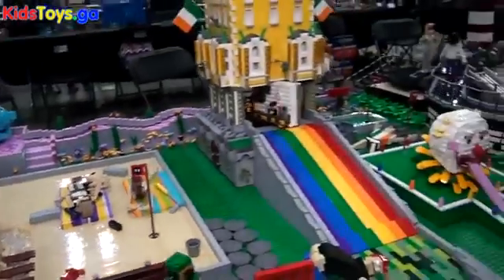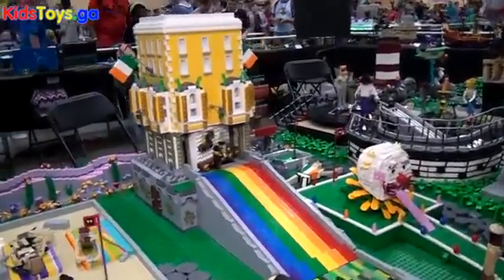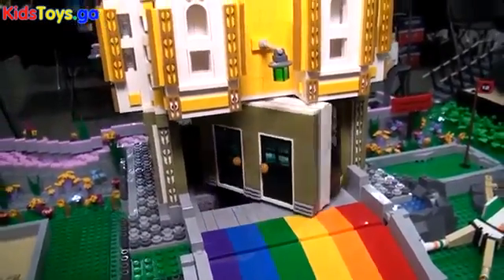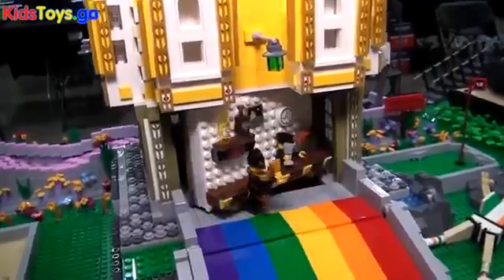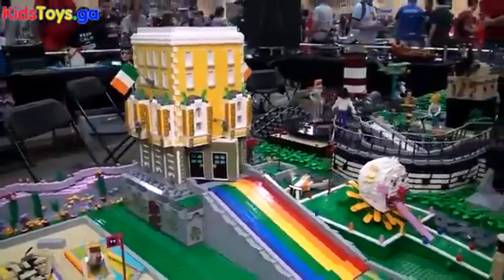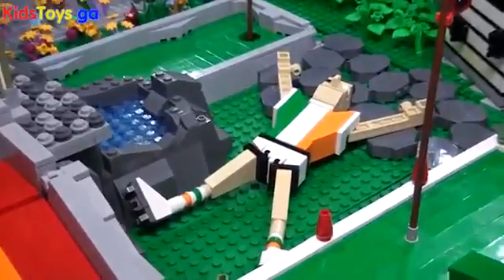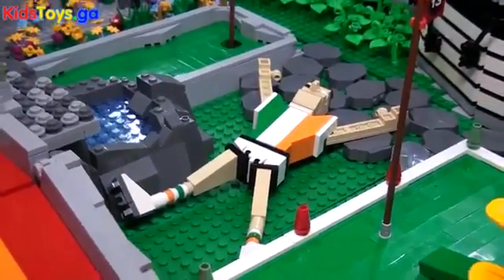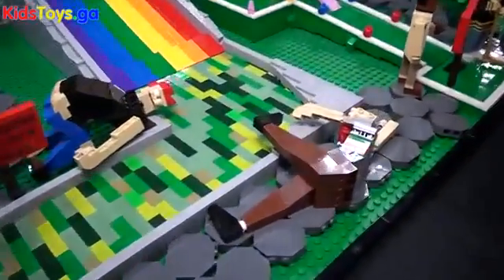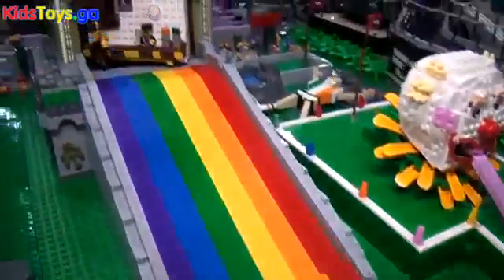Next, Heath Floor and Matt Roundtree worked together on an Irish culture themed hole. Heath is very passionate about Ireland and built a pub. Matt Roundtree contributed wonderful brick-built figures on the course who have clearly enjoyed their time at the pub — one gentleman seems to be spreading out, possibly making grass angels, and another is eyeing his approach very carefully into the course.